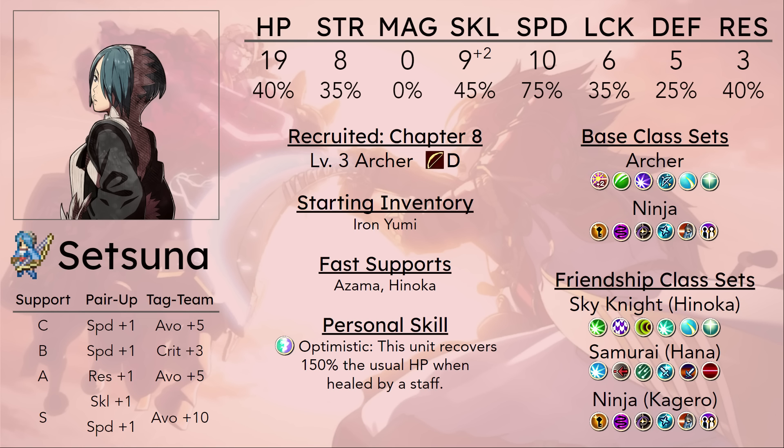Yumis are not very accurate. In Chapter 8 alone, she rarely sees perfect hit rates unless she's getting a lot of adjacency bonuses. It's not an amazing look, especially against the Diviners and Dark Mages in the first few chapters that you have her, because those have weapon triangle advantage over Setsuna.